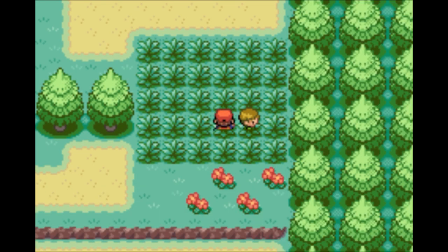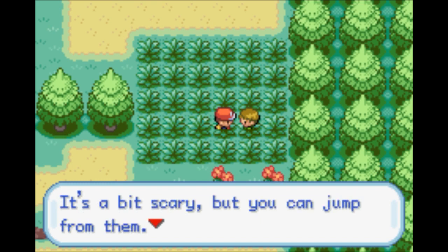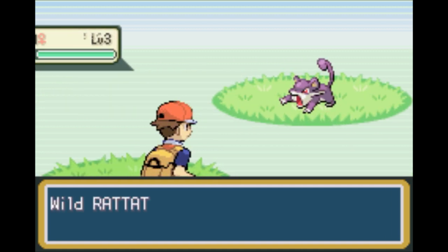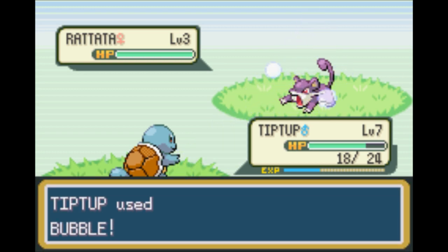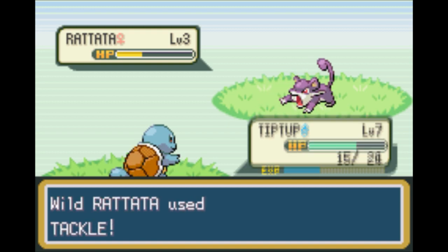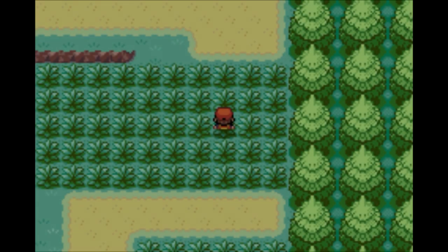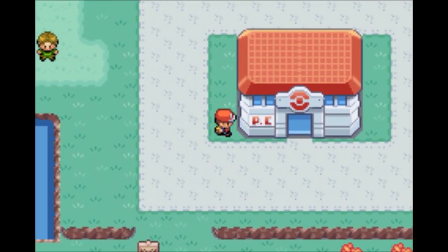For negative stat boosts: minus 1 is 66% of the original value, minus 2 is 50%, minus 3 is 40%, minus 4 is 33%, minus 5 is 28.5%, and minus 6 is 25% of the original stat value. There are also two hidden stats - Accuracy and Evasion - which go up by roughly 30% per positive level, capping at 3x at level 6, and down to 30% at minus 6. A lot of times people won't bother with stat moves unless going for a specific moveset - I'd rather just use damaging moves for the most part.